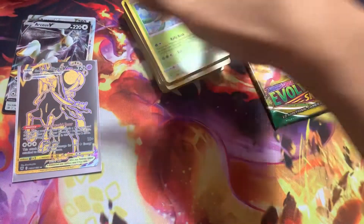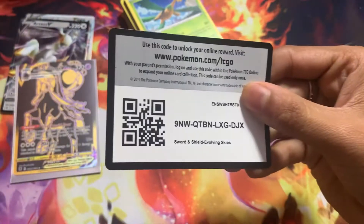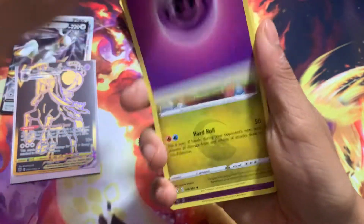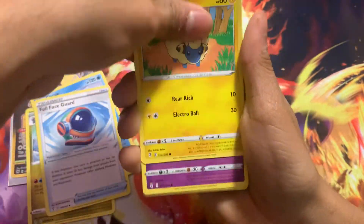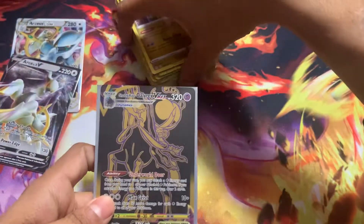The Arceus box costs $100 and comes with 15 packs plus the metal cards. I don't know if it's completely worth it — 15 divided by 100 is... maybe $4.50 per pack? Almost like $5 a pack. We got a holo Elements, and as I said, we would only get one hit this video.